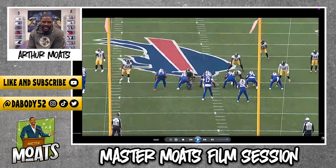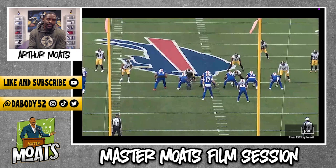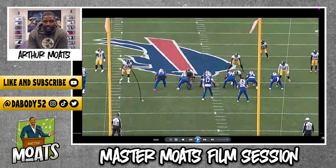Alright, in terms of what's happening right here, they're obviously in their nickel formation sub-package defense. In terms of gap responsibilities, High Smith has the edge C-gap, Kim is in the backside A, Montravius is in the frontside B, and Malik Reed is going to be setting the edge.